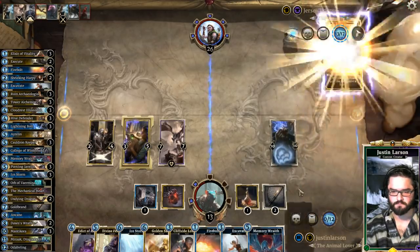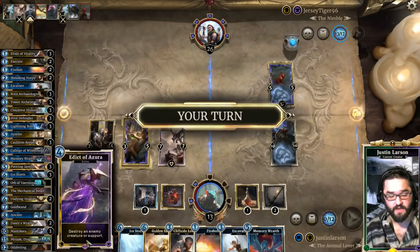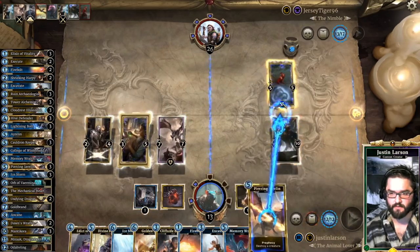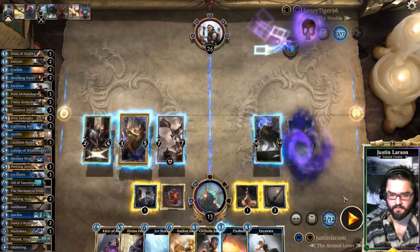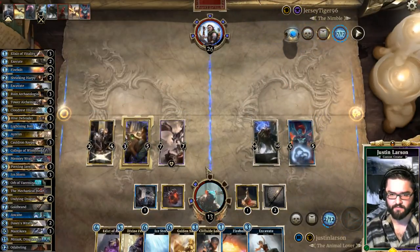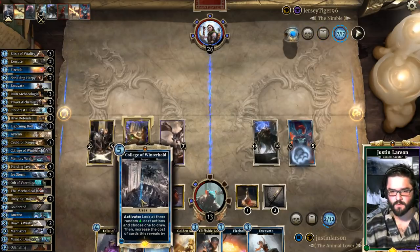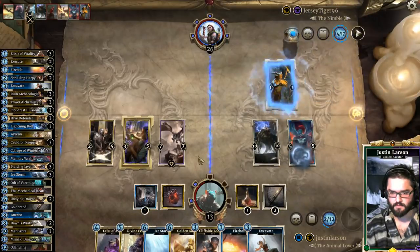We're saving Edict for a Histgrove. Piercing Javelin's great here. A little trigger on the Memory Wraith — get rid of all this stuff. We have lethal on board. Next turn we'll activate College of Winterhold, play Divine Fervor. Warcry seems best here, I'll play that.